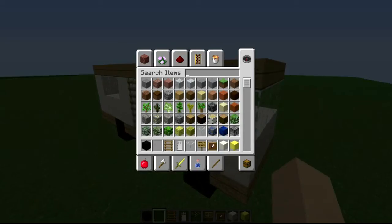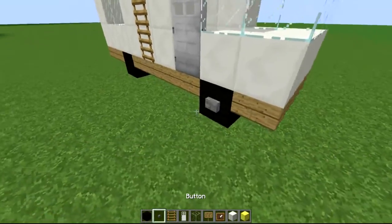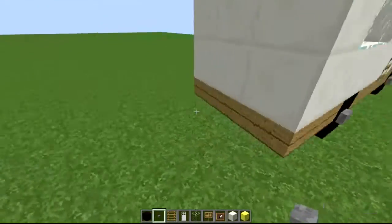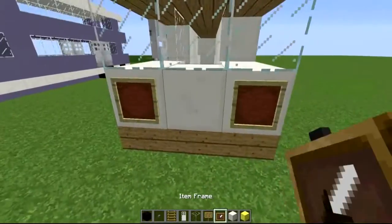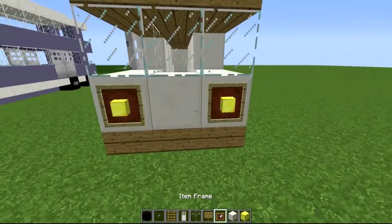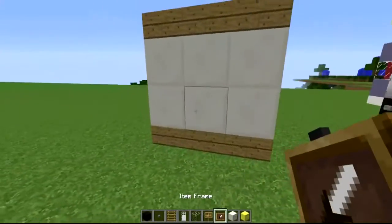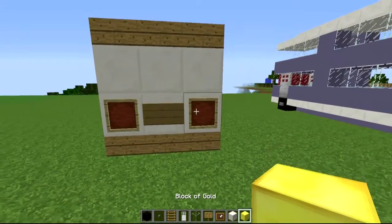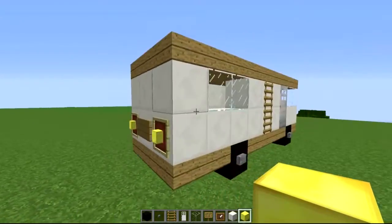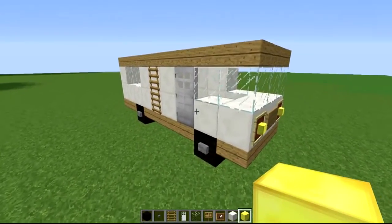Now switch out and grab those buttons we talked about. Put a button on each of the wheels for the wheel detail. On the front we're going to put our item frames, and then add the gold blocks. Use a sign for the number plate — same thing on the back side as well. So we've got item frames, a sign, and gold blocks — and that's pretty much it. There we go, the van is done — looking pretty damn flash, looking pretty damn cool!